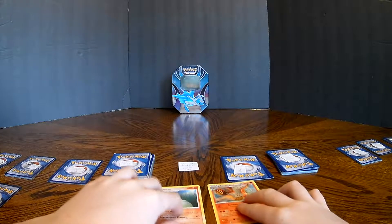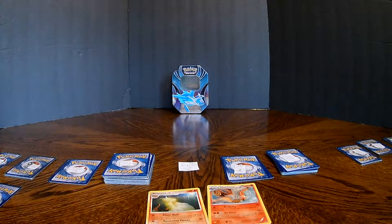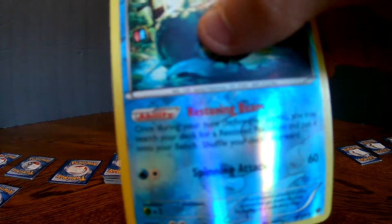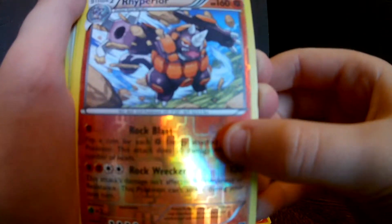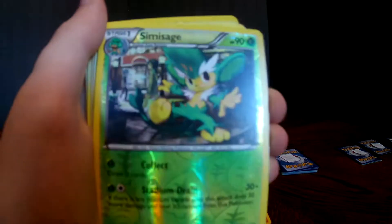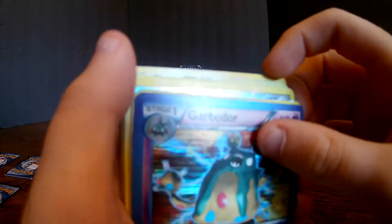For now I'll lay these down here — that's Talonflame and that's Ninetales. This is another reverse holo — a Water type, so it has the Water symbol at the bottom. This is a Rhyperior, Fighting type, so it has the Fighting symbol at the bottom. And finally Serperior, which has the Grass symbol at the bottom because it's a Grass type.